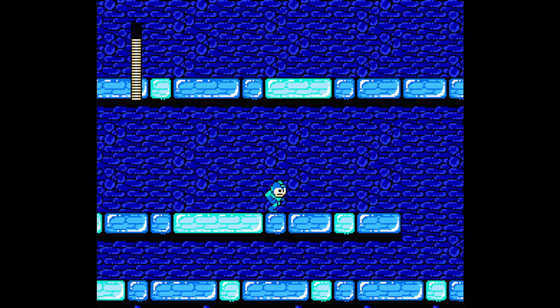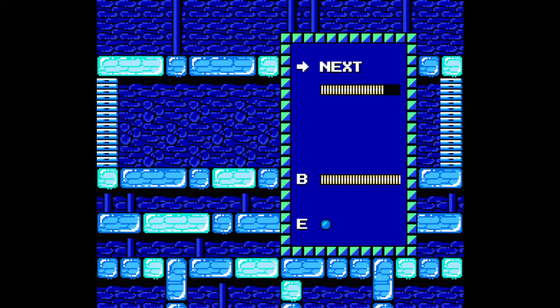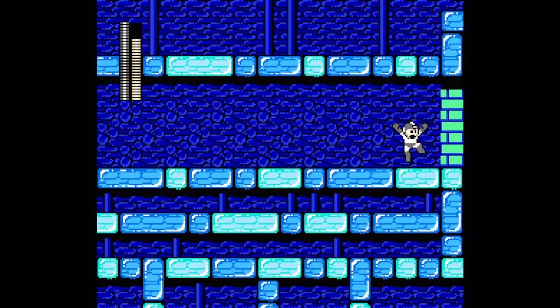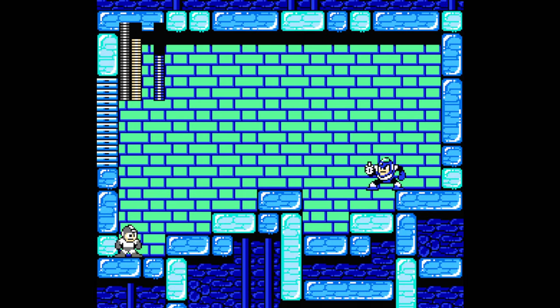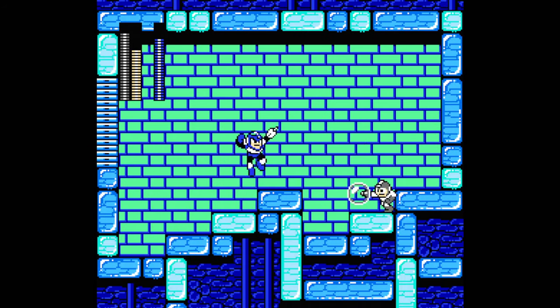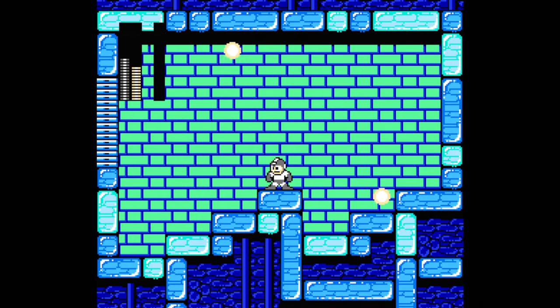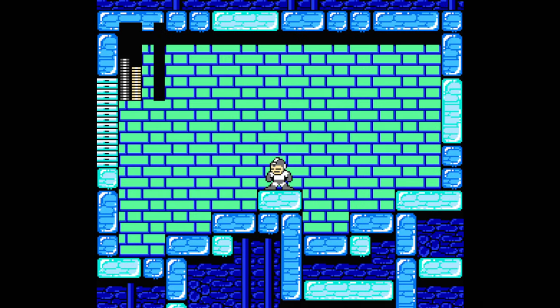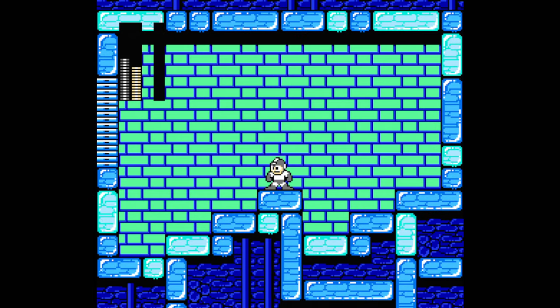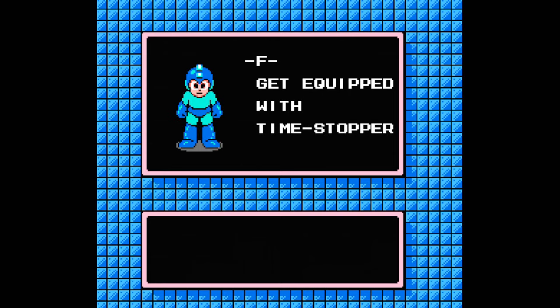I was hoping I'd be able to kill that Sniper Joe before that health capsule disappeared. Oh well. That was a Ring-Line-Up-Fire. Bubble Lead sucks that it just rolls across the floor like that, and there's a lot of stuff it doesn't work on, but it's not even Flash Man's main weakness — it just helps me get through Quick Man quicker so I can get to Metal Man after that.